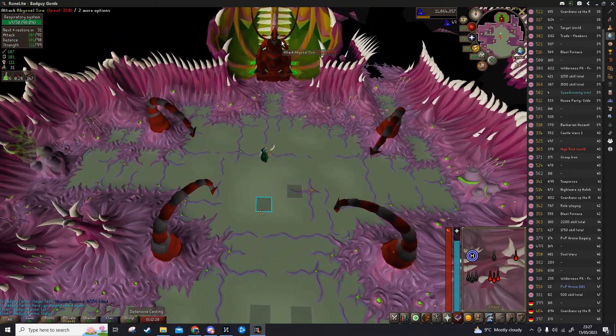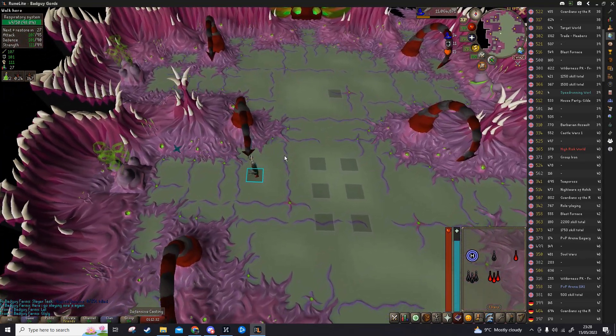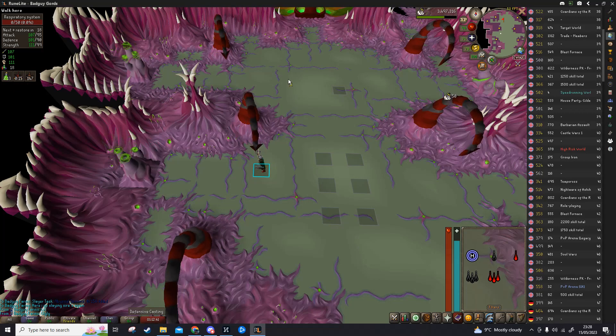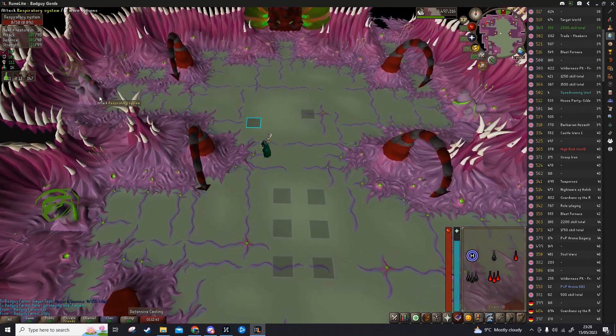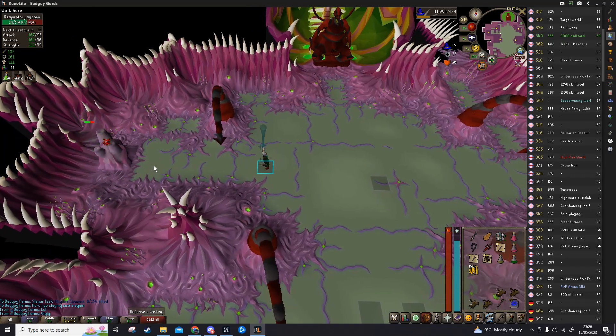Whilst active, the boss can summon little Unsired minions and also summon poison pools underneath your feet. Just be wary of these — that's why I've got the Anti-Poison. If you don't have Anti-Poison running they hit for quite a lot, so just make sure you've got Anti-Poison running.